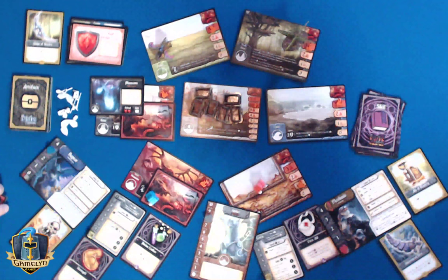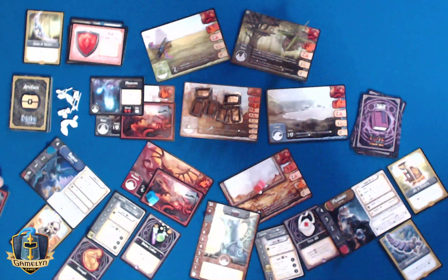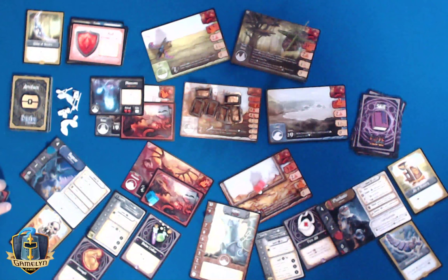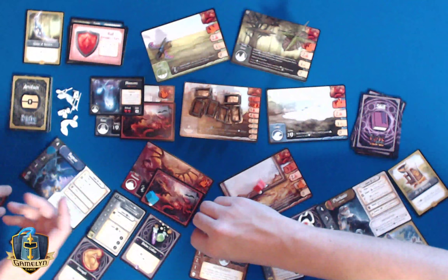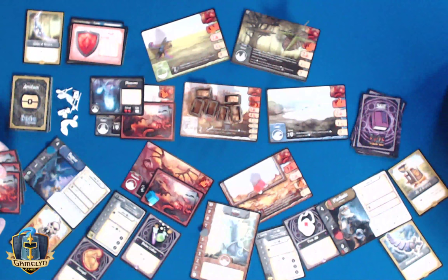If I spend an action — down to three — and gain an XP, I can spend both of those to gain my health back. That leaves me two actions left and I can hit the sphinx twice. I think that's the best way to do it. And then you've got a health. So that's six hit points on the sphinx — can we do it?